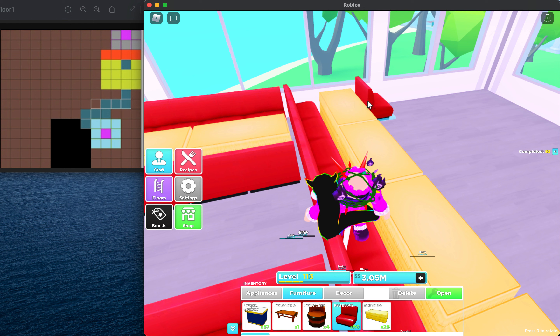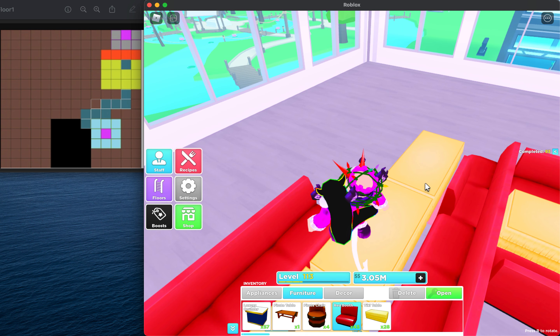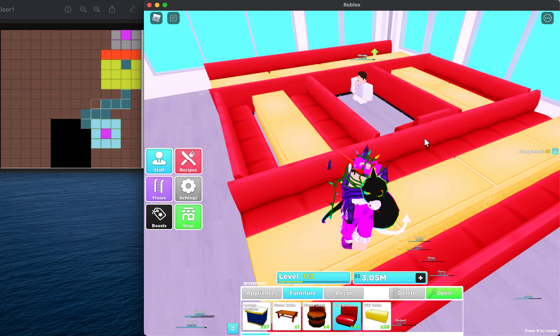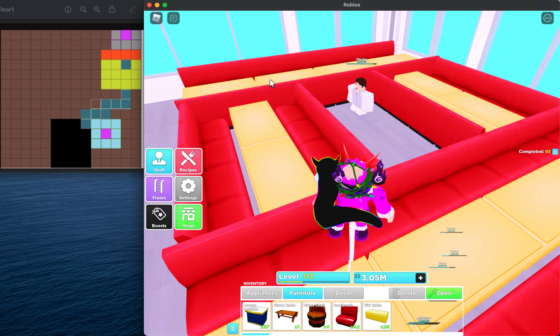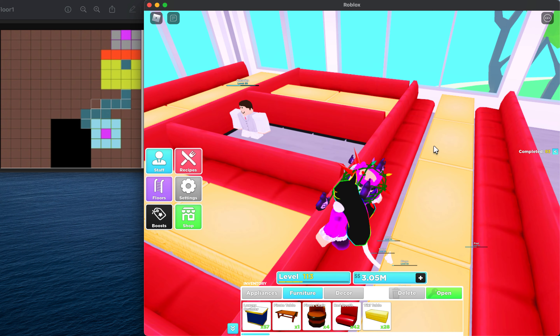We also want to place all these chairs and fill our remaining items — we don't want cooks wandering around. This is how your floor should look at the end: four tables one away from the teleporter, two on the sides, and four across.